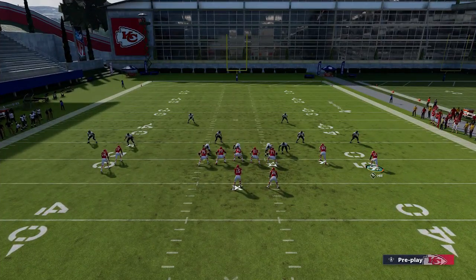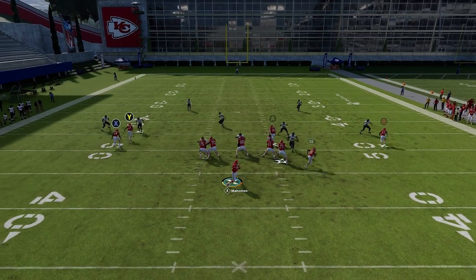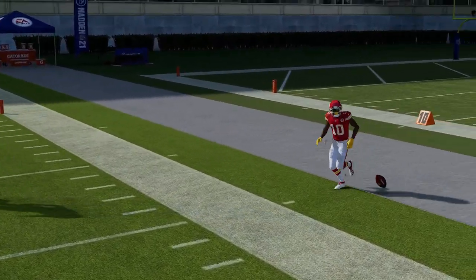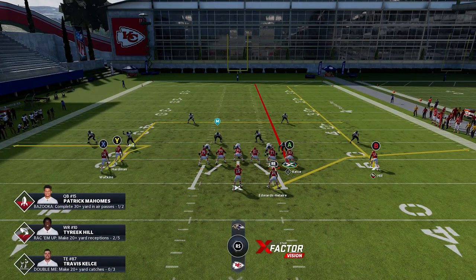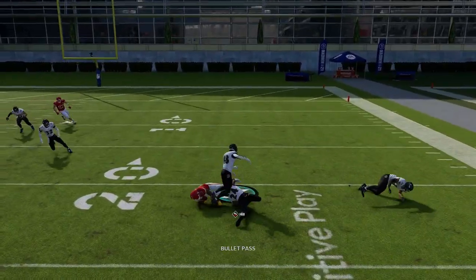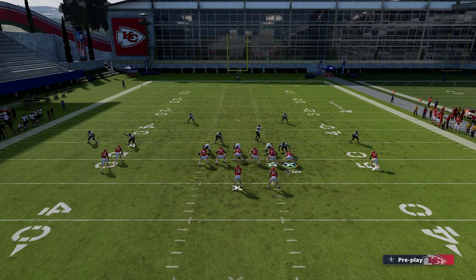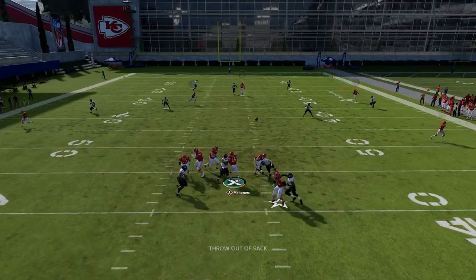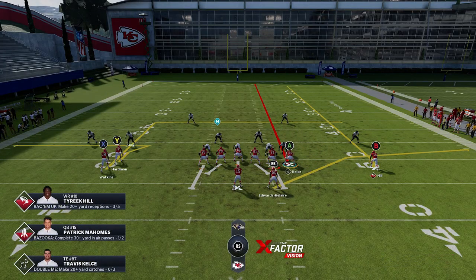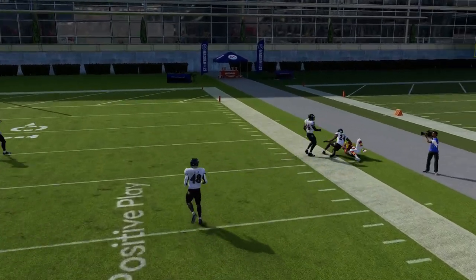There aren't a lot of home runs with this play, but you do have unique options against cover two zone. If you motion this guy in and put the A route on a streak, the B route will get outside of most cover two zones. The only thing that can mess it up is if the receiver gets zone-chucked inside toward the safety. As long as he gets outside the cornerback that's where he has the most success — otherwise the running back is always going to be open anyway.